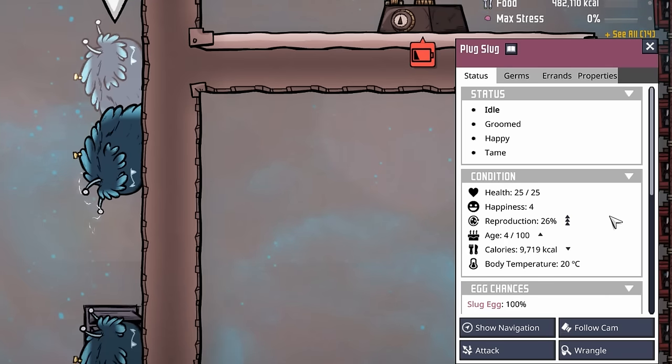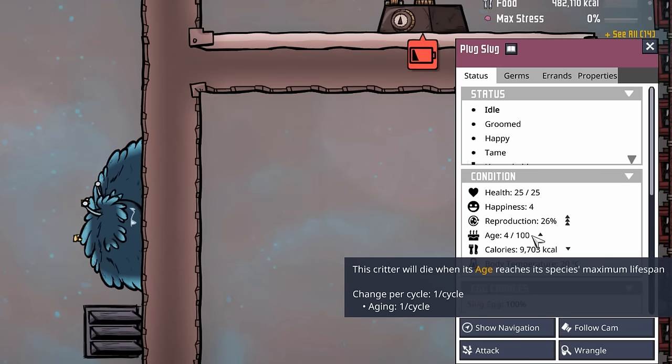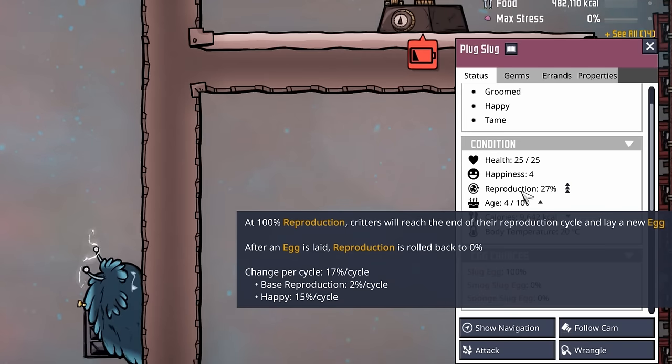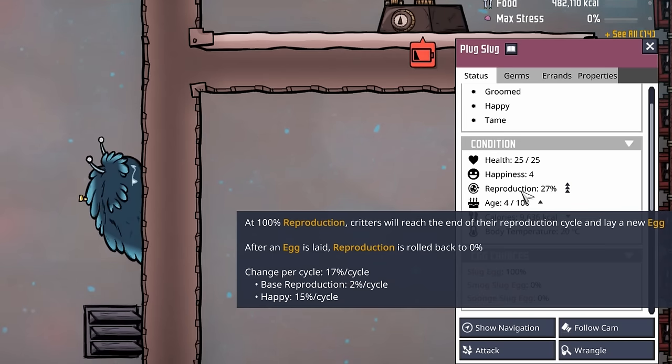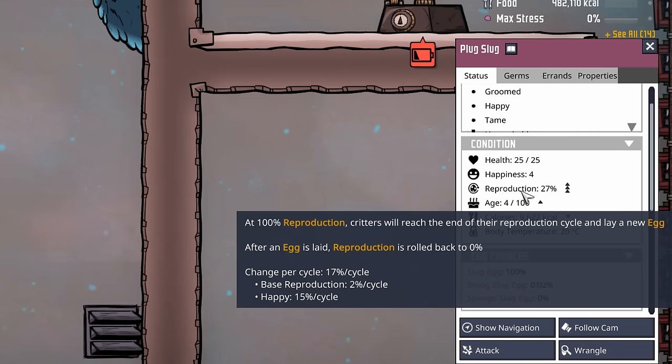Looking at one of our standard tame plug slugs, we can see they live to be 100 cycles old, much like the hatch, and their reproduction rates are identical to hatches as well — a tame plug slug produces an egg every 5.88 cycles.